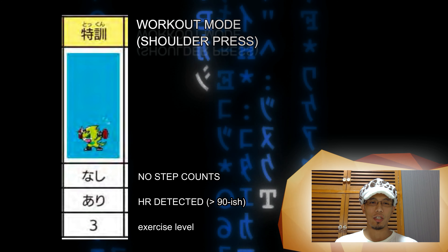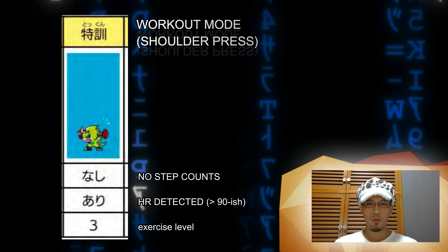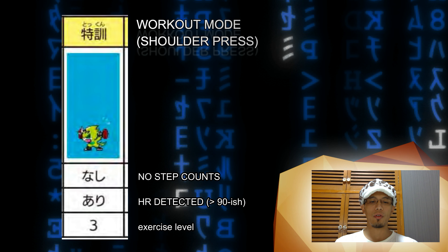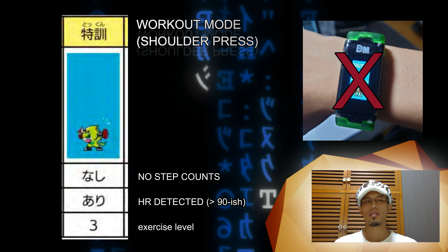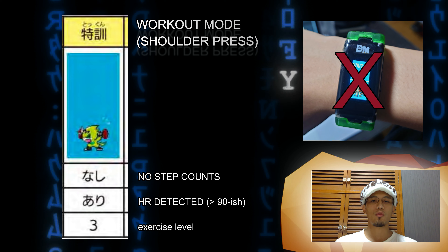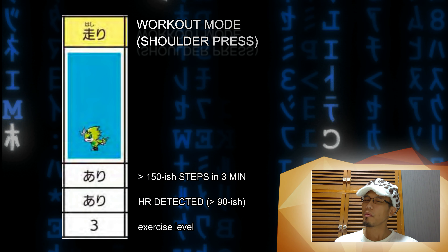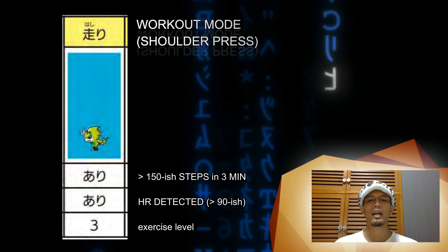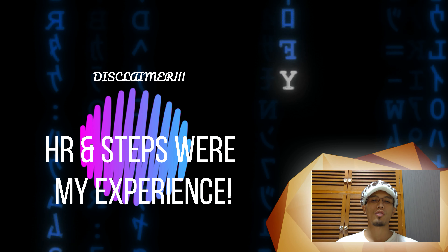Finally, when your heart rate reads at least 90 after a few cycles of heart rate detection, your Digimon will enter a special exercise state which is level three — the animation is a dumbbell shoulder press. However, you have to make sure you did not override the heart rate detection by pressing the two buttons at the same time, because it will reset the counter. When you add steps — probably at least 150 in three minutes — your Digimon will be sprinting with a sweating icon, which is also a level three state. This is based on my personal experience.